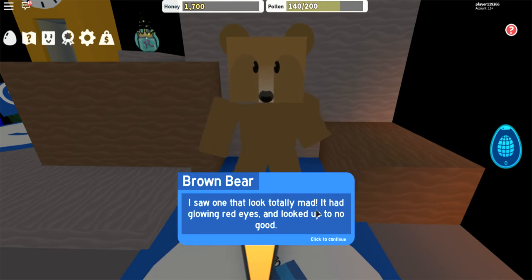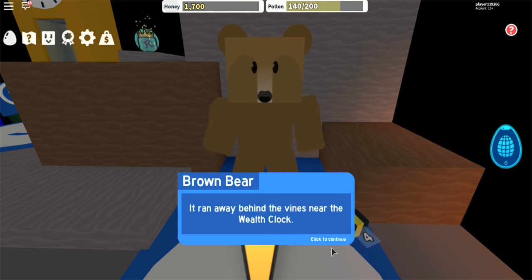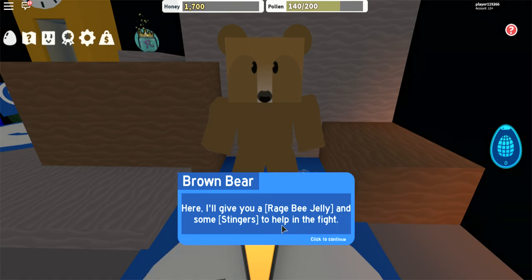I saw one that looked totally mad — it had glowing red eyes and looked up to no good. I tried to catch it, but it was too fast. It ran behind the vines near the wealth clock. We've got to catch it, but be careful — this is no ordinary chick. I think it could be armed and dangerous. Here, I'll give you a rage bee jelly and some stingers to help in the fight.